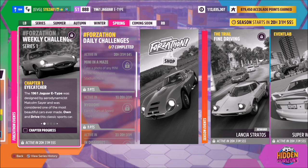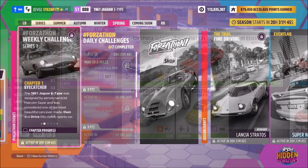Hello and welcome back to the channel. Now you join me for this week's Forzathon guide called Series 1, which wants you to own and drive the 1961 Jaguar E-Type to complete all the challenges. Without further ado, let's get stuck in.